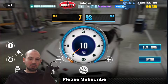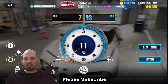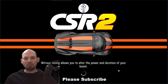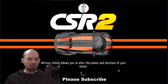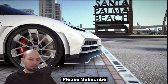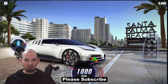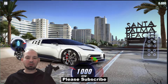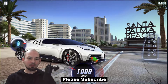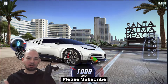Number two is retune your tires. On this car, if I go to around 11 PSI, I'm going to be able to get a perfect start and the car is not gonna give me this kickback. This might be a good option for some cars. Try both options — number one, don't get the perfect start; number two, retune the tires — and see which one works best for you if you're having the kickback problem.